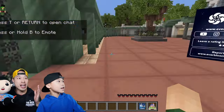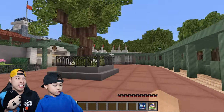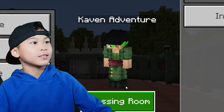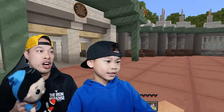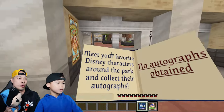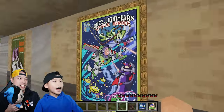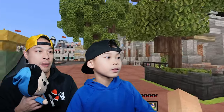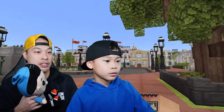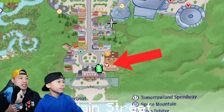We are at the Magic Kingdom, you guys! We're outside the gate now, so we're gonna go inside. Today we have 28 character autographs that we have to find! We can look on the map to see where all the characters are. There's one right near here in the entrance. Let's go see who it is.